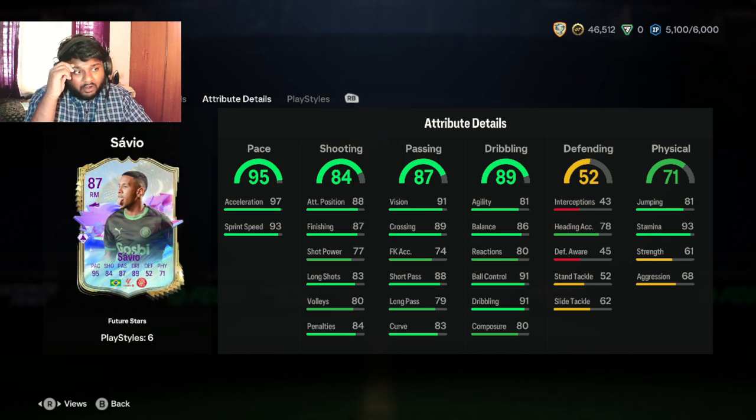95 pace — that is something we all have to look at. I think if you use the upgrade path from 87 he'll go to 89 and maybe his pace might increase, I'm not sure — we'll check it out at the end of the video. But yeah, 97 acceleration and 93 sprint speed — not bad at all. He's rapid, and I've known him from his previous clubs as well.